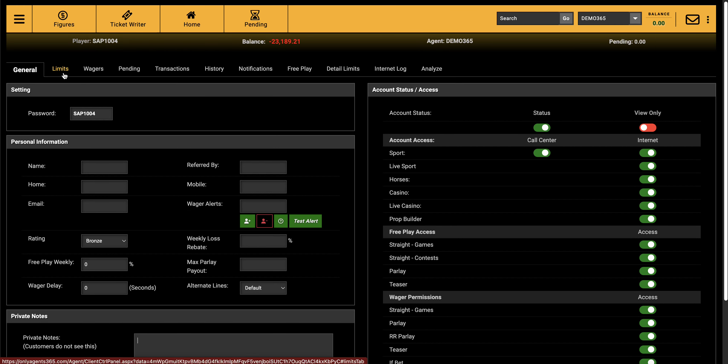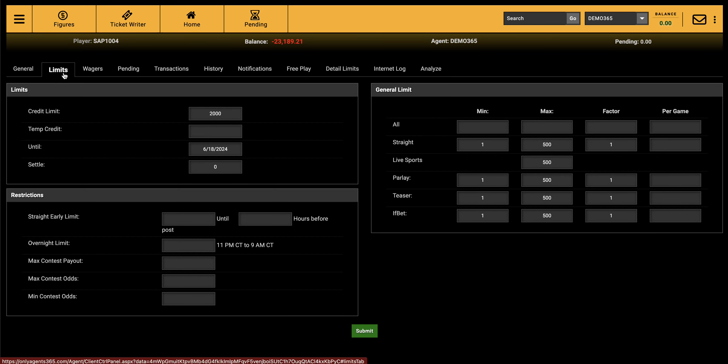Let's move on to Limits. There are separate YouTube videos going into more detail — search 'PerHead365 limits'. The Limits section is fairly self-explanatory: it controls the max payout for a contest, max payout for a parlay, overnight limits, whether games show up immediately or only 6 hours before kickoff, and different bet limits. You are the owner of the online site — you're in control here.